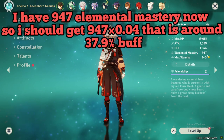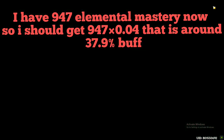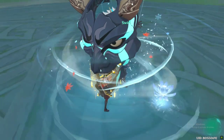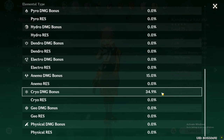I have 947 elemental mastery now, so I should get 947 times 0.04, which is around 37.9% buff. But I am still getting only 34.9% buff.